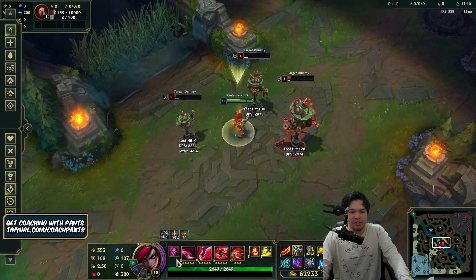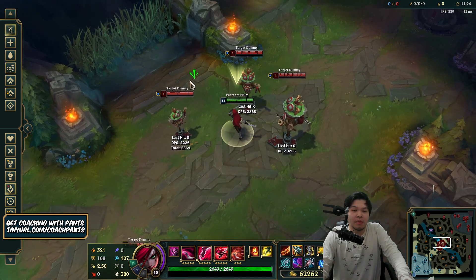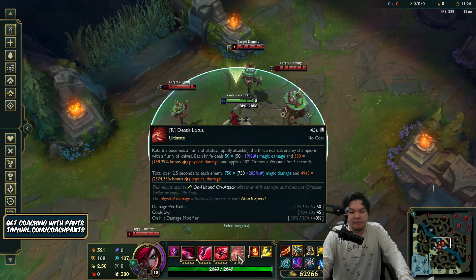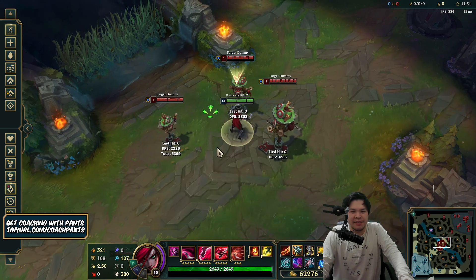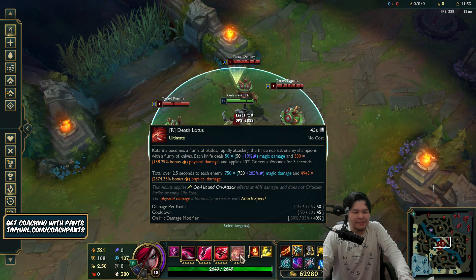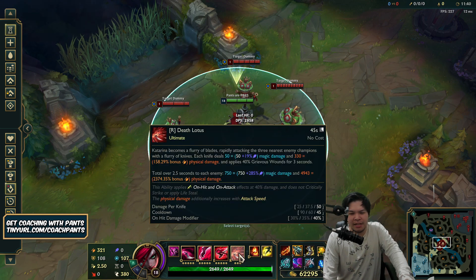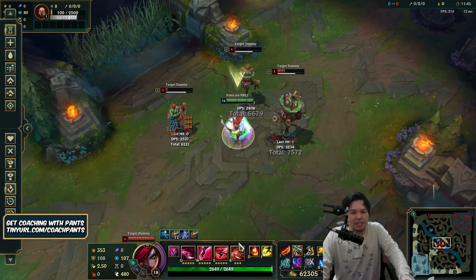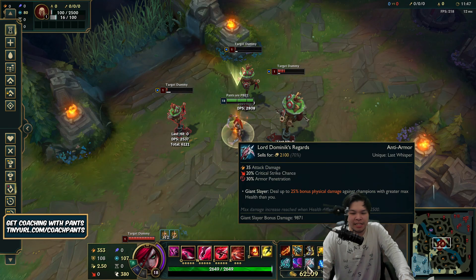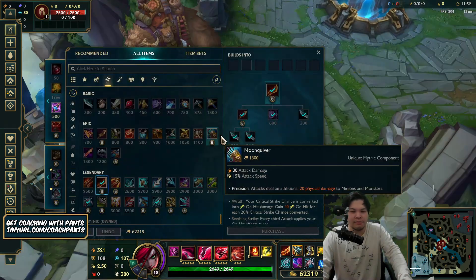Your dagger is kind of useless but they do proc on-hit effects, which is pretty cool. Some people say you probably won't get your ult to do 7,000 damage in a team fight — you're not going to be ulting for 2.5 seconds. But all you need is one second to do one third of that, and you're already dealing 1,000 to 2,000 damage with your ult, not even including the on-hit damage from Wit's End, Blade of the Ruined King, Kraken Slayer, or Galeforce. Let's switch to the AP build.